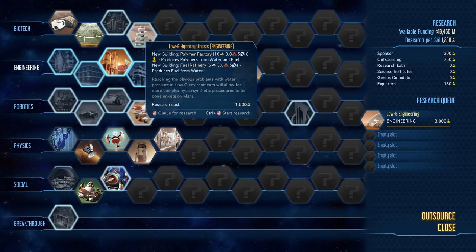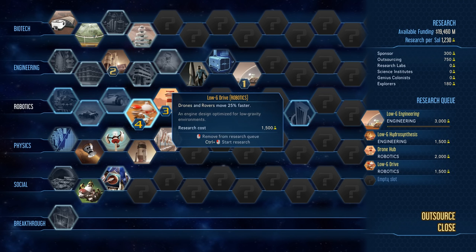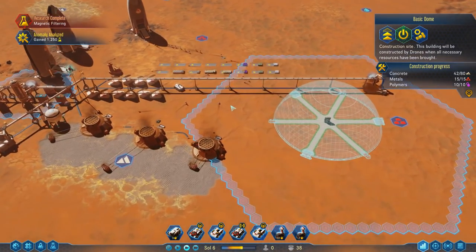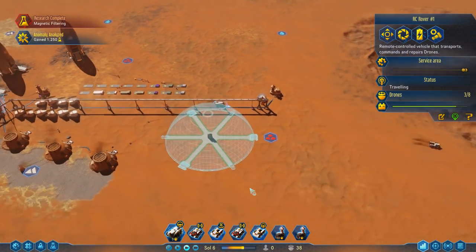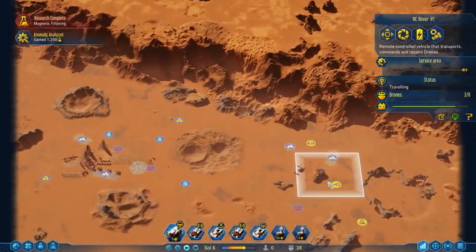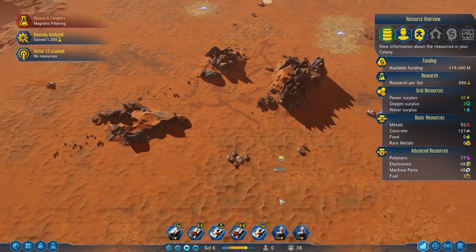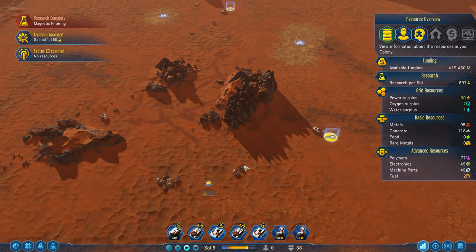Our dome needs some more concrete, which is to be expected. Overall, I think we're in a pretty good spot. The RC Rover is really useful, and what we're going to do is send it out here, hit B, go to Storages, and build a metal depot in the middle of nowhere. The RC Rover will camp right next to it, the small rovers will pick up all the metal deposits and put them on the platform, and then we can send RC Transports to pick all that stuff up. Let's also get this Polymer Factory up and running - that's what our people are going to be working in.